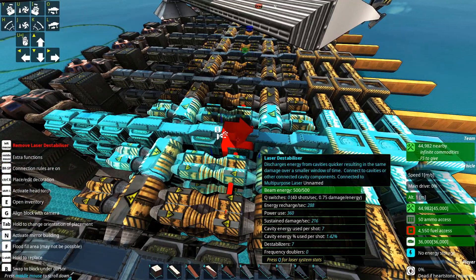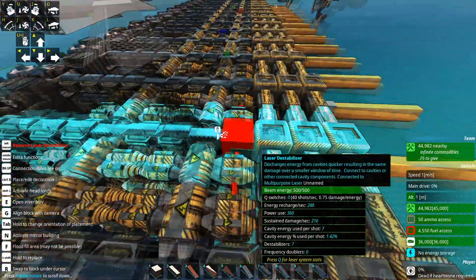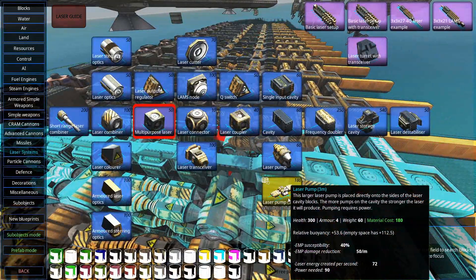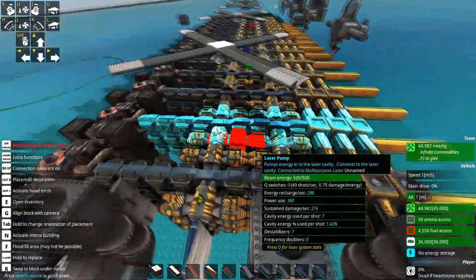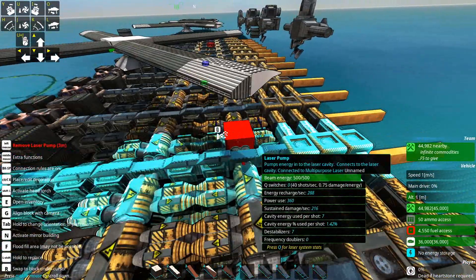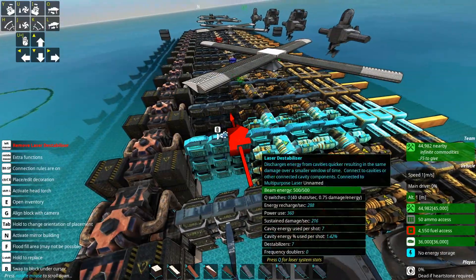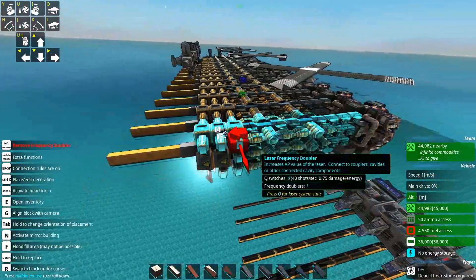It seems to be a ratio of four three-meter laser pumps to seven destabilizers — so about a four-to-seven ratio, or roughly seven-to-twelve when you account for size equivalence. Basically a seven-to-four ratio of destabilizers to three-meter pumps, and you've got a continuous laser that doesn't rely on storage for its damage and is slightly cheaper as a result. That's the one teeny tiny success that may or may not actually be true.